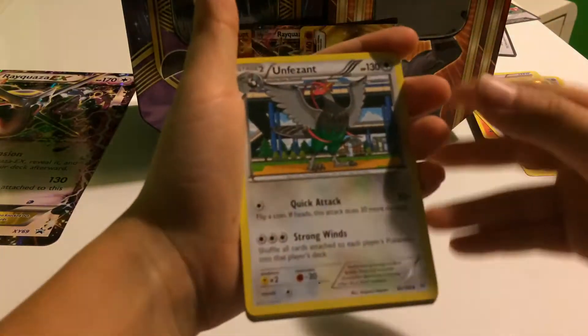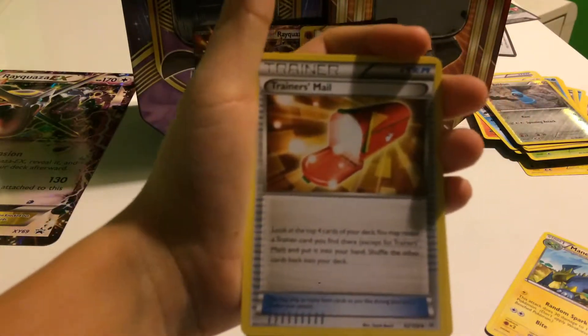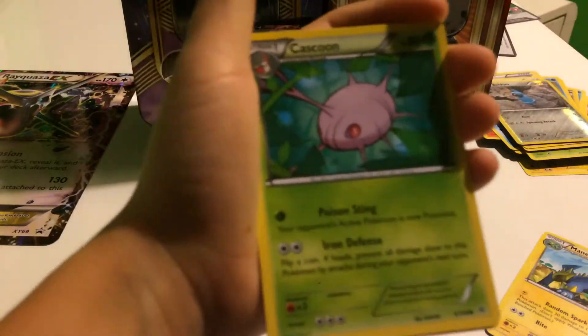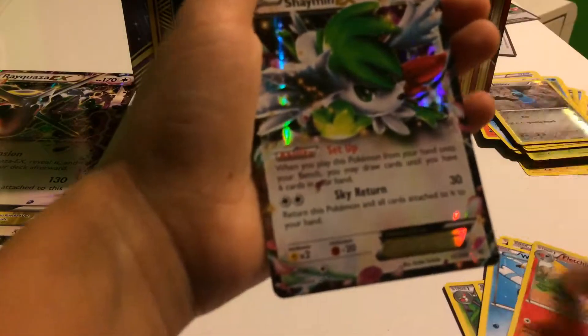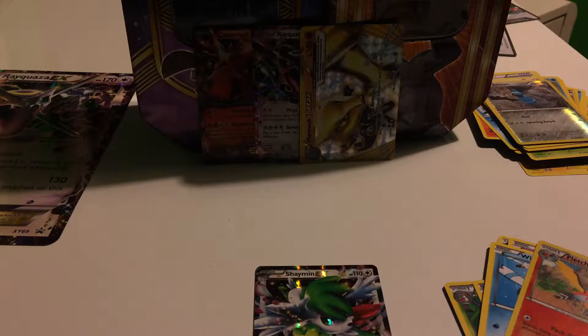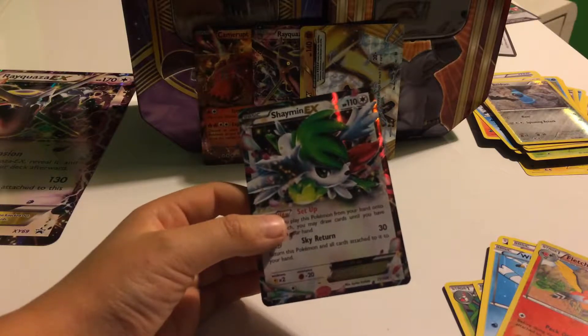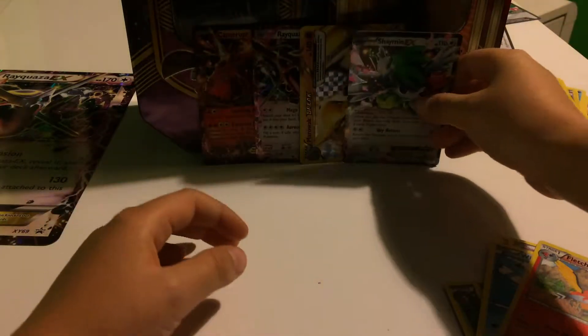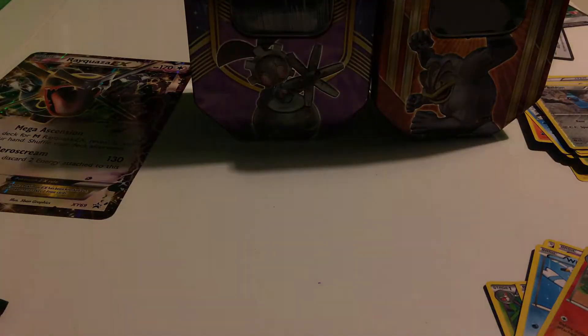I pulled an EX on Pheasant — electric train is real, that goes for like 12 quid! Oh my god, yes! Cascoon, Hawlucha, Tini, Wingull, Sketchup — the reverse! Oh my god, he costs like 30 quid! He costs like 30 quid! Oh my god, I'm gonna cry. I actually can't believe this. Oh yes, best pack opening ever!